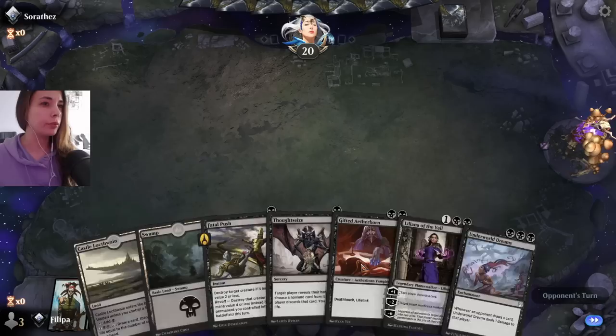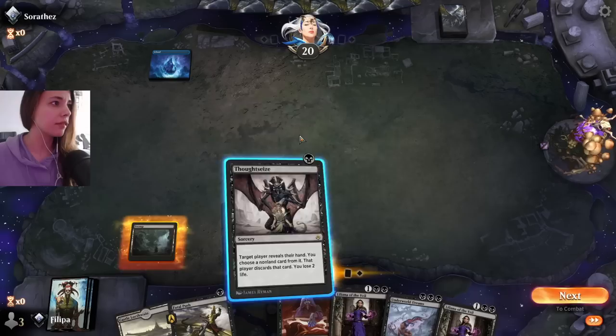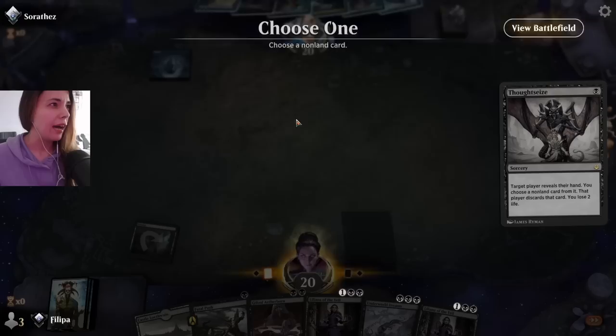This is a keep. We have Thoughtseize, which is great, and Fatal Push. So we have basically a good start, even if they have control or an aggro deck. Let's see what they're hiding.